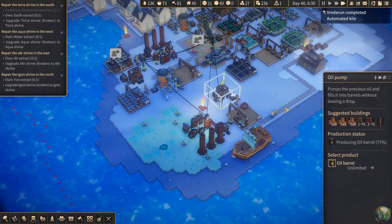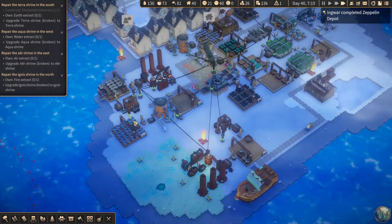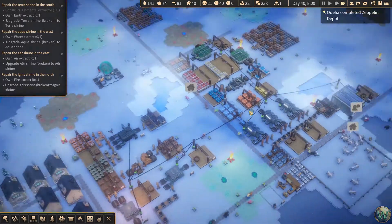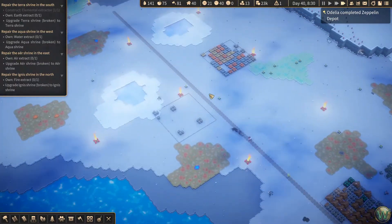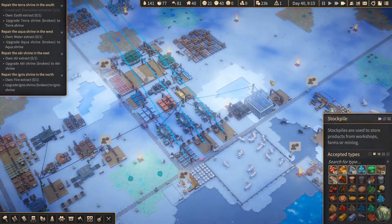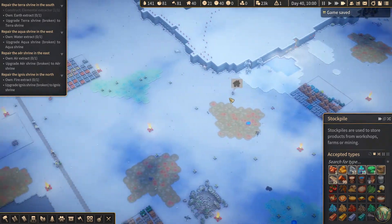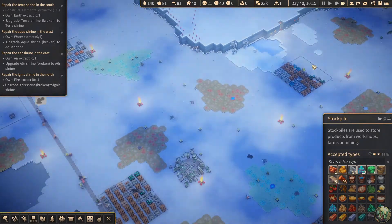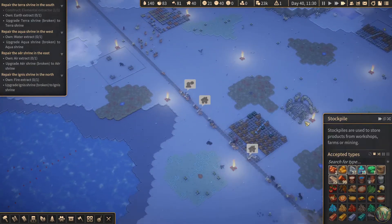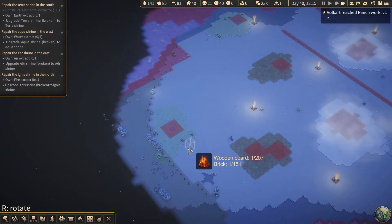All right, so we have energy now at least. Stored energy is full, okay good. So we have two power plants — that's fine, doesn't matter. We could use some more copper and/or gold. We could use some more copper — let's do that. Should probably do some more expansion as well.